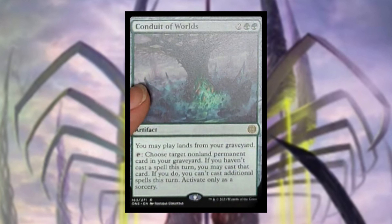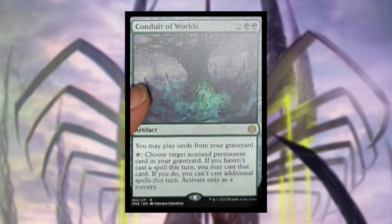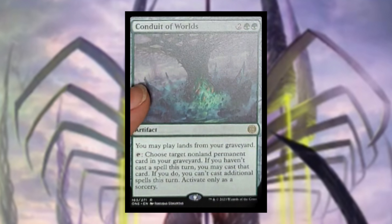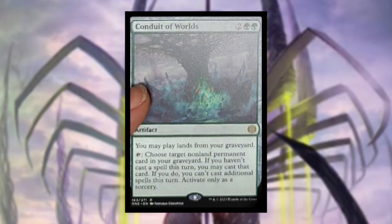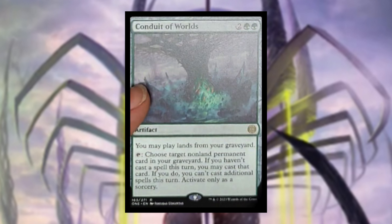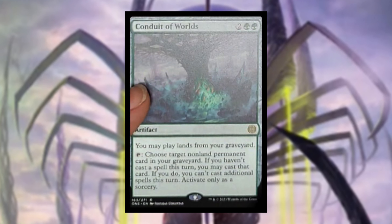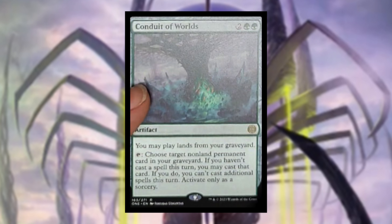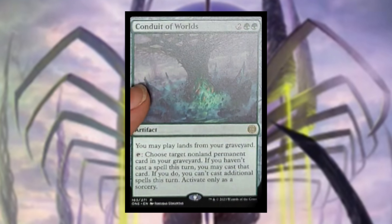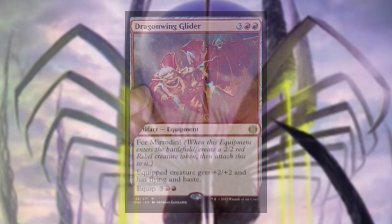Moving into artifacts, we have Conduit of the Worlds at two green green. You may play lands from your graveyard. Tap: choose a target non-land permanent card in your graveyard — if you haven't cast a spell this turn you may cast it, but you can't cast additional spells that turn, activate only as a sorcery. This is going right into my graveyard decks because sometimes you want to cast those big creatures but have no way to get them back.